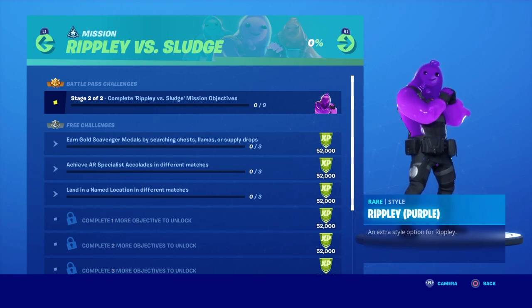The next challenge is to swim 50 meters in under five seconds, which sounds hard but if you find a slipstream you'll go really fast. After that, visit Lazy Lake and Slurpy Swamp in the same match while riding in a motorboat — really easy. Then get eliminations at Risky Reels, Fort Crumpet, or Hydro 16. Next, search a hidden gnome found between the Log Jam Woodworks, the wood shack, and a bunker tree — I'll have to look that one up. Finally, catch a fish with a fishing rod, harpoon gun, or explosive weapons.